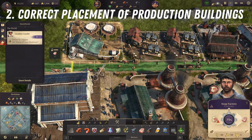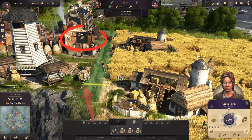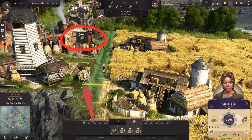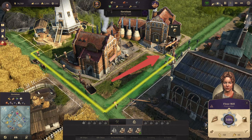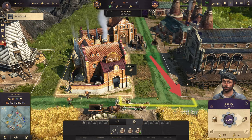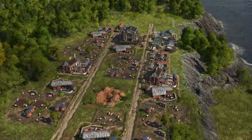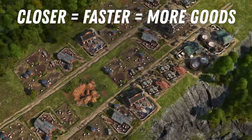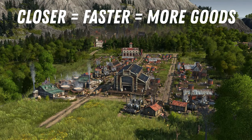A good example here is the bread production chain. The grain farms send out their raw product — grain — to a mill to be processed into flour. Then the mill sends its product, flour, to the bakery for production of the final good: bread. This is then transported into a warehouse and teleported across the island's marketplaces. The closer these buildings are to each other, the less time is wasted in transportation and the higher the production rate can be.